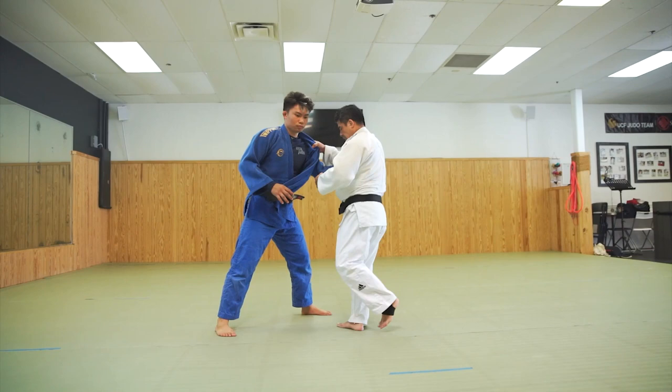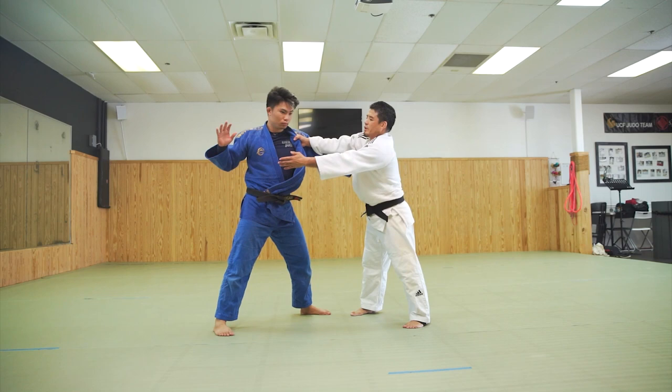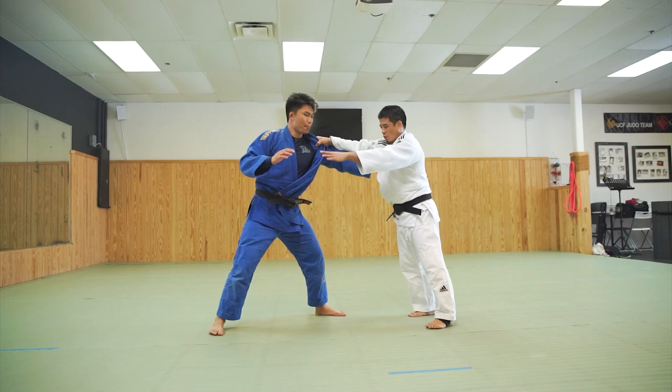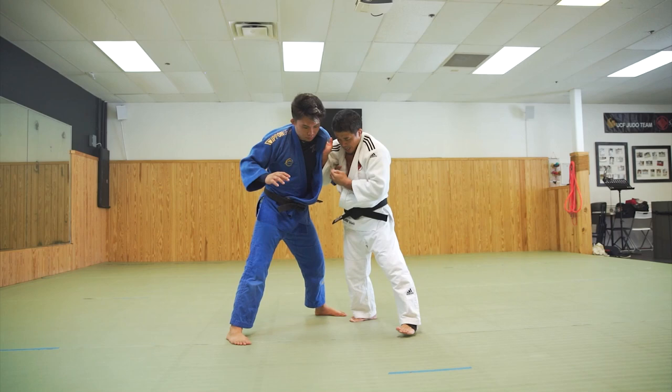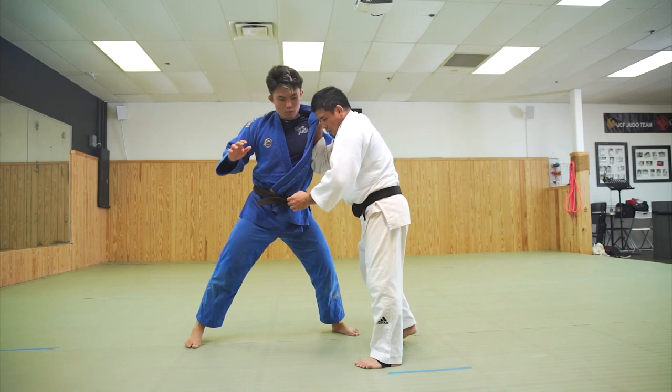To go to Osoto Gari on the left side, I'll intentionally try to grip his sleeve, but of course if I don't use my right hand he won't let me grip, so you just push. Keep this distance — that's normal. I'll kill his hand first like this, then get close to his leg. I'm trying to grip his lapel but of course he won't let me, and you are pushing me back.